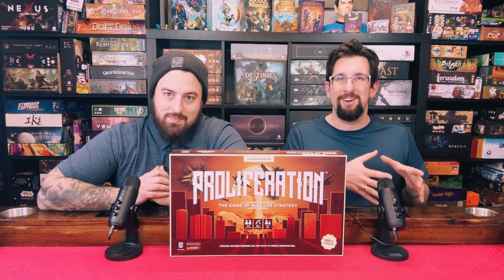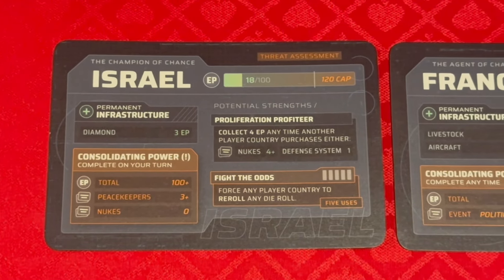Then the second phase is you check for the victory condition. The speaker checks for the victory condition, and you have your prerequisites on your asymmetric cards for your nations of what you need to win.